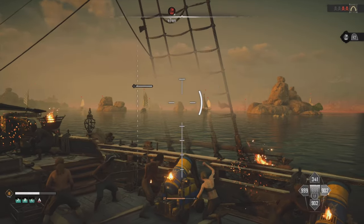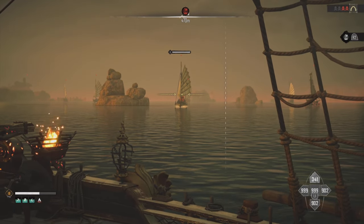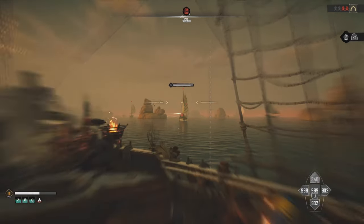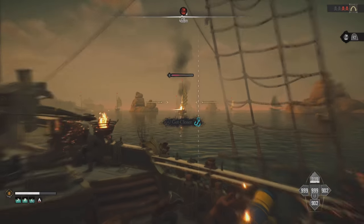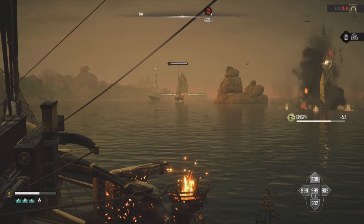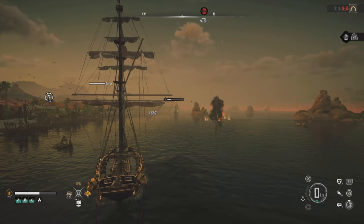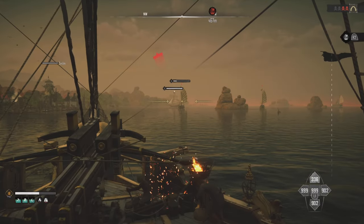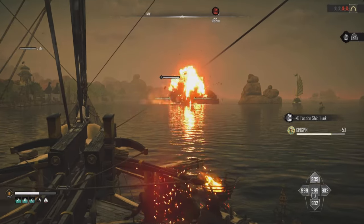Where it stands out the most is its long range — you can snipe with this. You see those ships way over there? The damage is amazing. There really isn't any falloff damage, so as long as you can hit your shots you're going to get consistent numbers. Weak points hover right around 7,000 and regular non-weak-point damage is getting you around 4,000, which is pretty good.